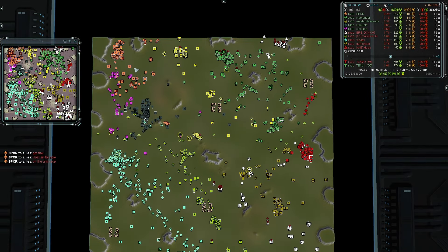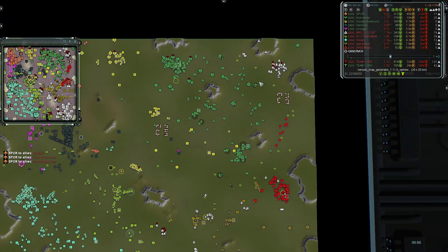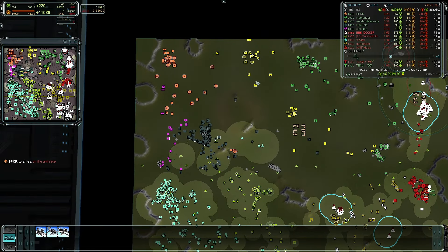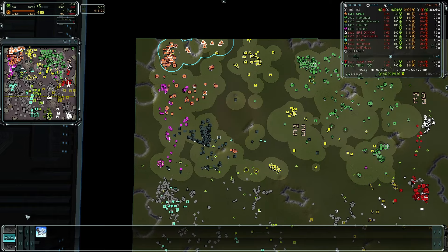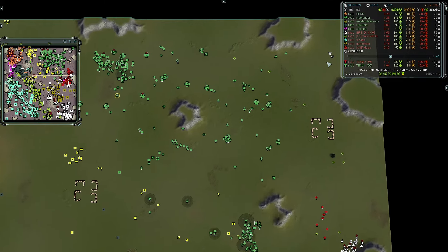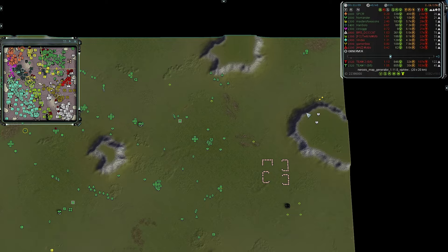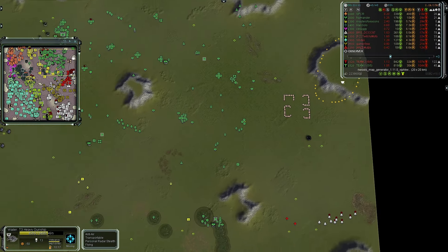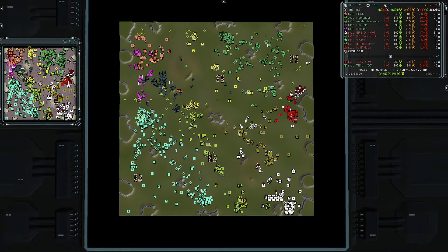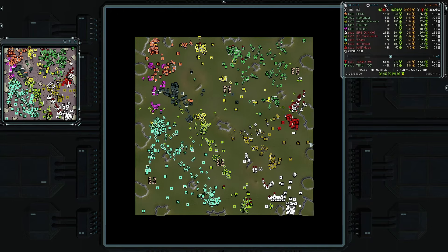On the unit count, BRS has about 36 ASFs versus SPCR's 12 - a three-to-one advantage for team two. Air control is definitely in the hands of team two, with gunships trying to assassinate mass. However, Nomander has countered with mobile AA, essentially rendering those gunships nullified. At 21 minutes we see team one at five players, team two at five players - no one has died. Mass incomes are pretty close, team two slightly ahead. Map control is over 50% for team two, but let me know down in the comments what you think is going to happen.